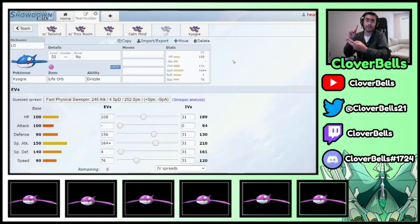And again I'll stress it: Speed tier, attacking stat, and what am I trying to live in terms of a Damage Calc — is it Regieleki or is it Rillaboom? Now we'll go into the Damage section and show you a few of those calcs.